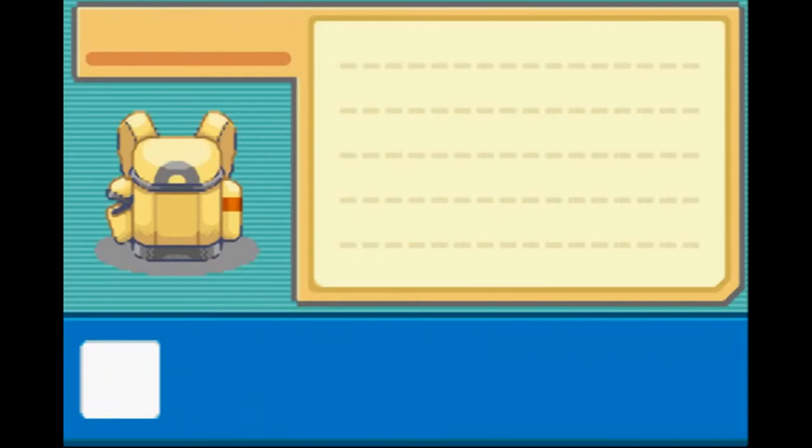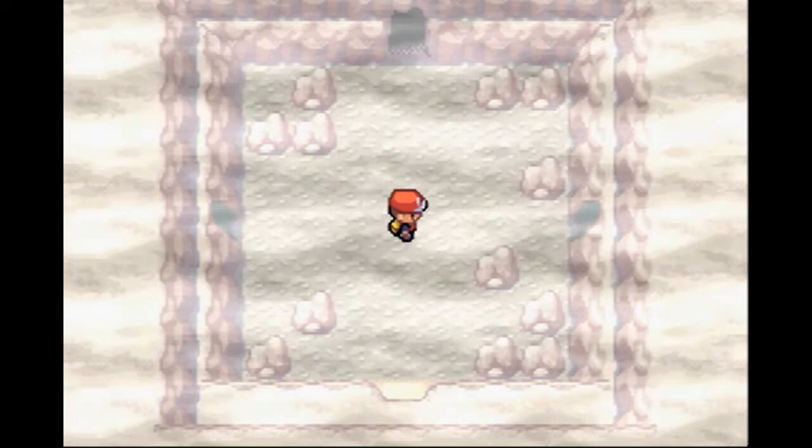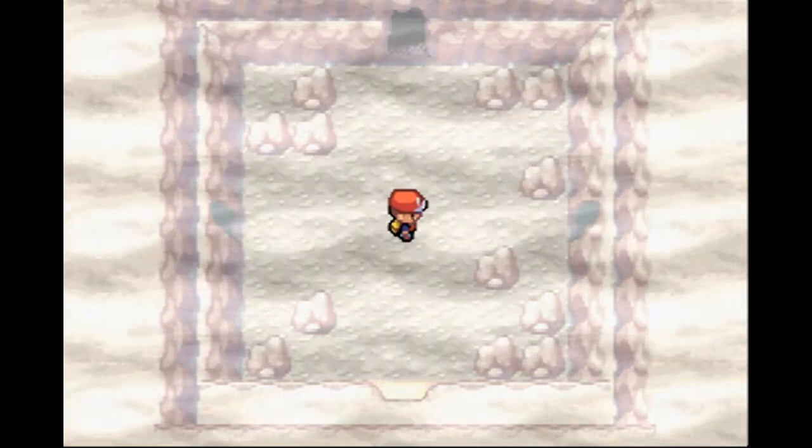We'll put more Repels up. I can't believe I didn't notice that. So, the number of boulders — here we have 5, 6, 7, 8, 9, 10, 11, 12. We have a Lax Incense in here.